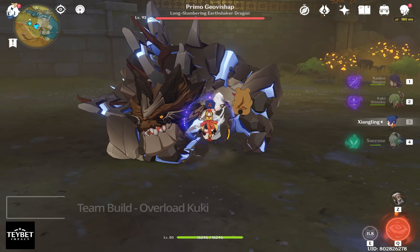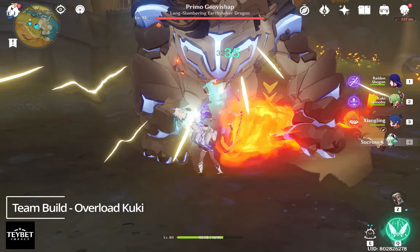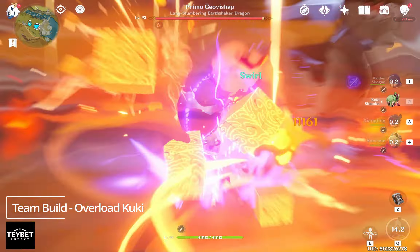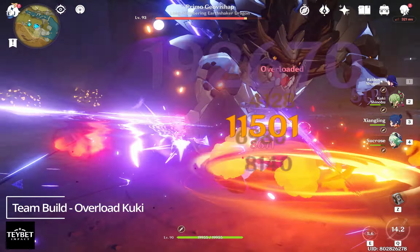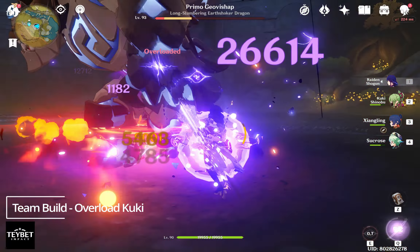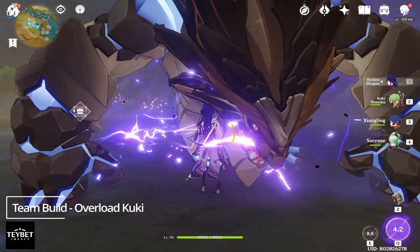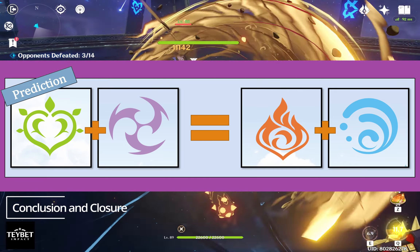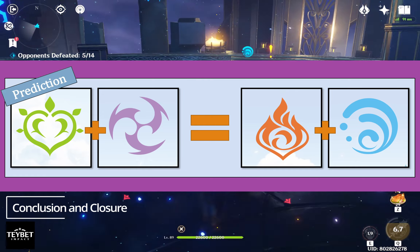The second one is Elemental Reaction Kuki. Right now, the elemental reaction to go is Overloaded — as you can see, it cuts through the Gild Bishop's HP like butter, so pretty easy. I have a hunch that Dendro Elemental Reaction with Electro will be the next Vaporize or Melt, but we can only wait — fingers crossed.